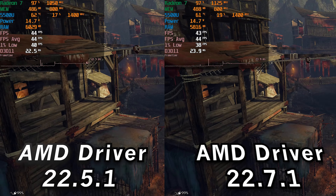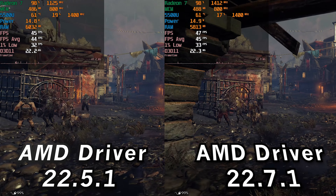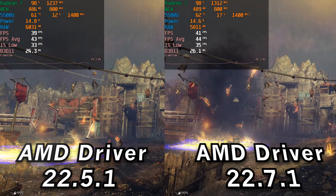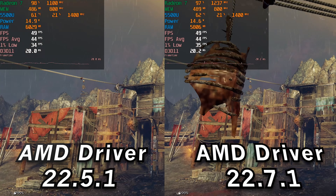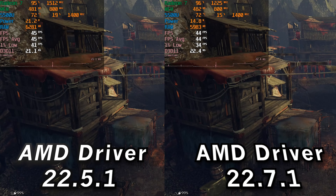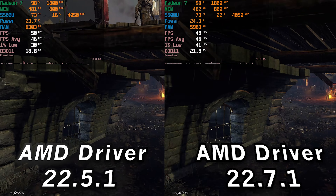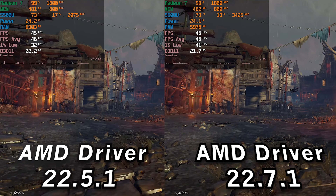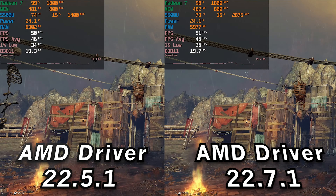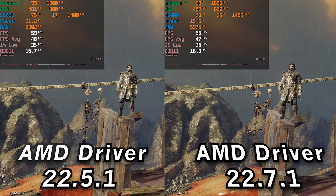Moving on to Shadow of Mordor — there are no real gains with the newer drivers. They end up very similar, with 1% lows within a couple of FPS of each other and averages also very similar. There does seem to be a slight gain in the new drivers, but nothing you'd notice while playing, at the stock 15-watt TDP with the lowest settings. At the 25-watt TDP it's a very similar situation — by the end of the test practically identical results. The new driver leads at the beginning but things level out. No gains to be had here, but also no real regression — so in general, kind of a win.